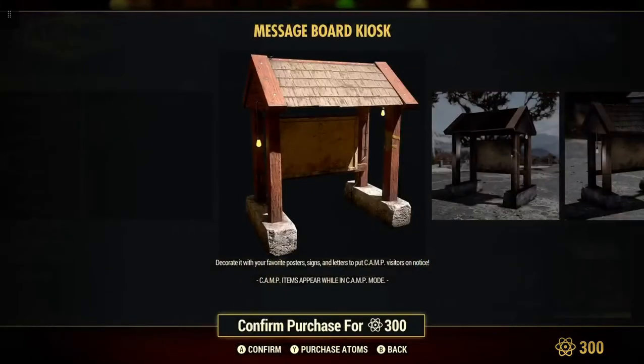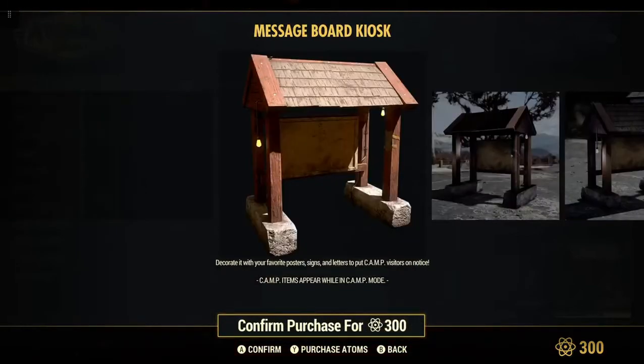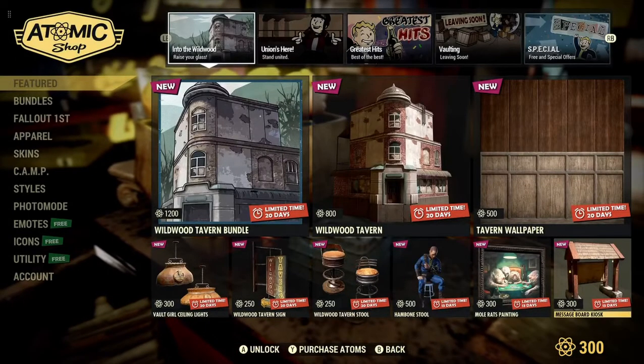Message board kiosk. I think I've seen some other YouTubers talking about this some time ago. Decorate it with your favorite poster signs and letters to put in your camp so you can kind of leave messages for people — I think that's the whole purpose of it. That's pretty sharp. I might actually get that to help promote myself. Why not?